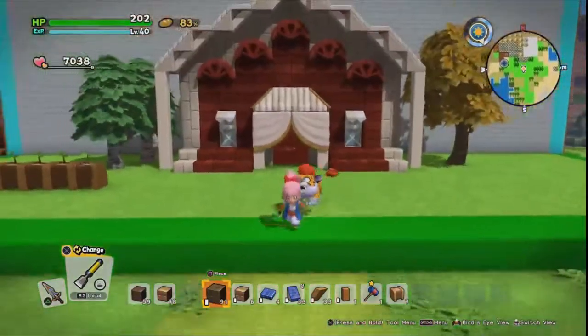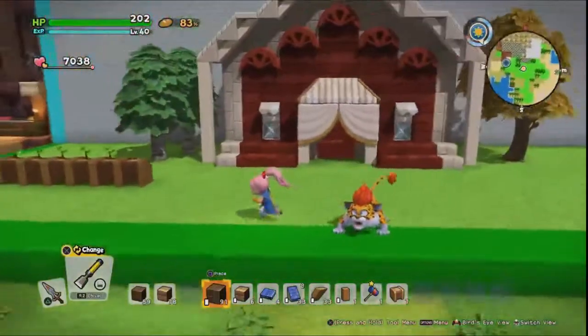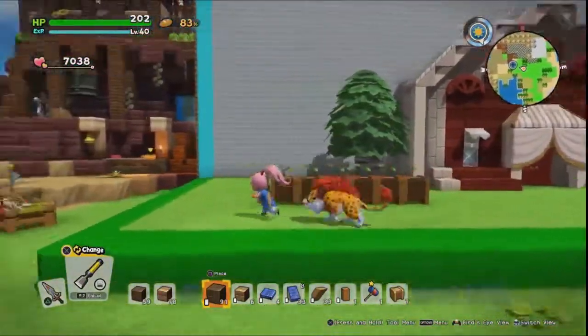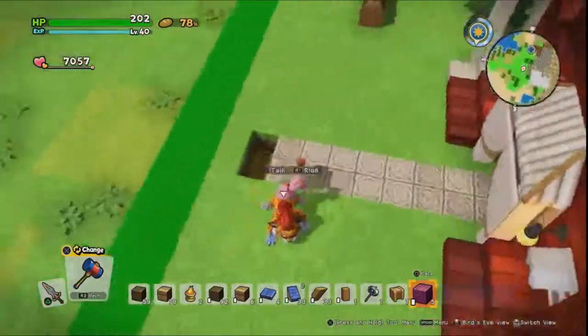I figured we'd put a second layer here as well and chisel it down. That's another great way to add detail to the front of something — just do a second row chiseled half down, and it just adds a bit of a dynamic effect at the front.